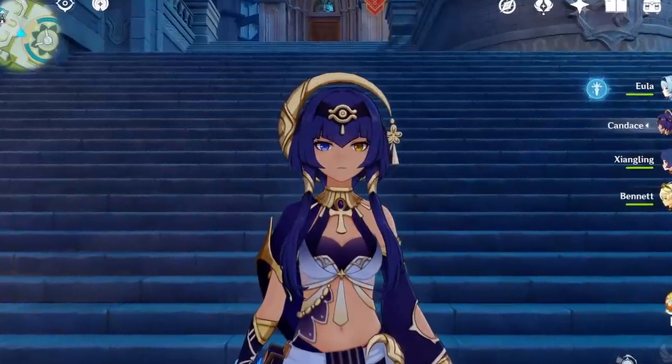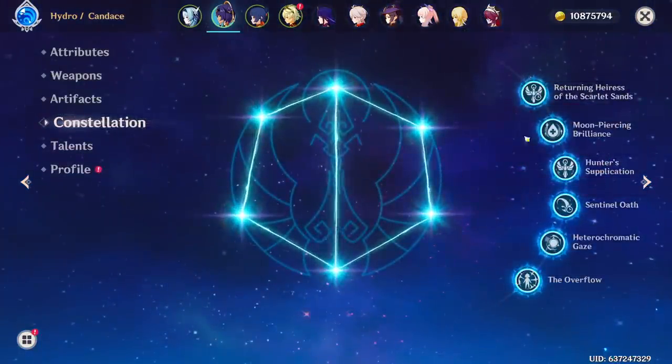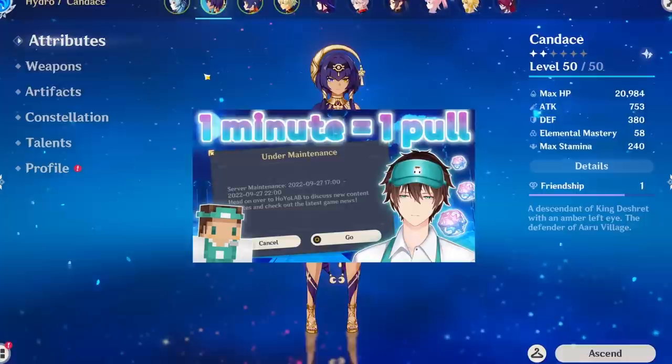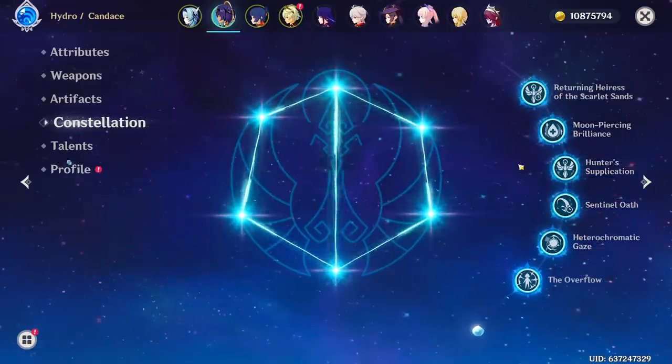Today we're going to be playing around with Eula. Candice came out in the last update, and I pulled until we had C6 for her. I did pull because of the Minecraft speedrun video I did where it made me do 176 pulls, so we still had to do the pulls. But I did get C6 Candice, which is what I wanted.